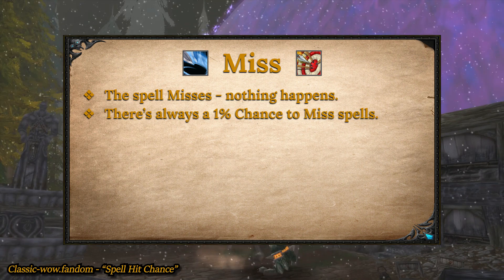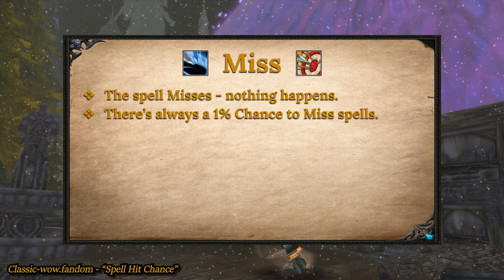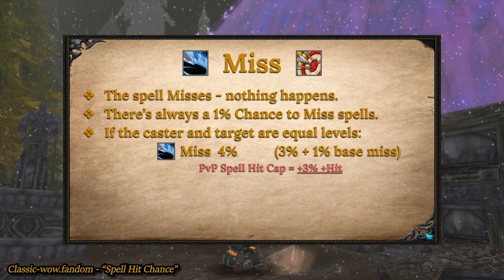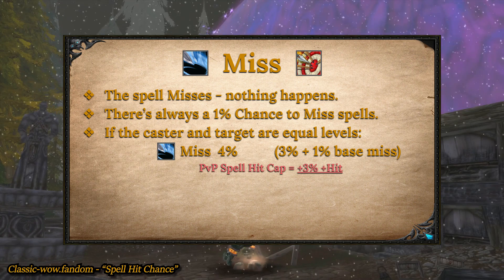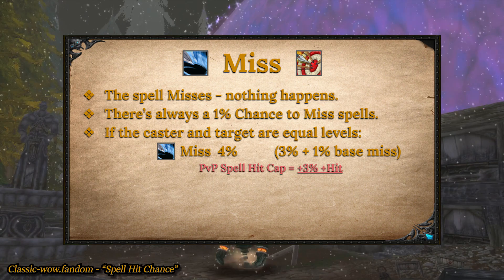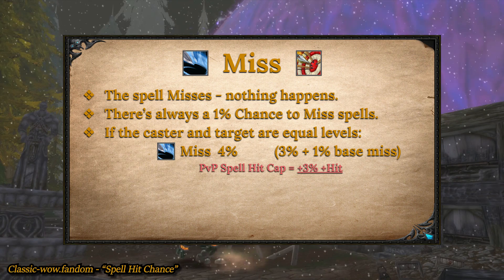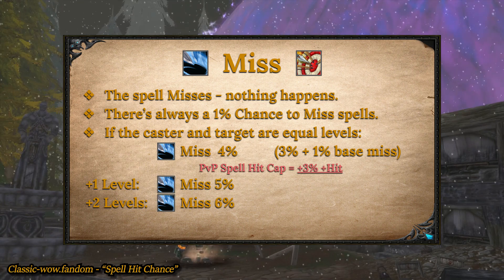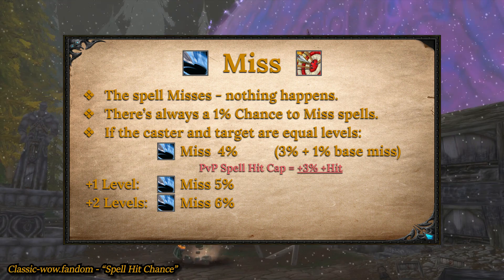First off, you will always have a 1% chance to miss your spells, and that cannot be negated. Secondly, if the target and the caster are of equal level, the chance to miss is 4%, so your PvP hit cap is 3%, putting your hit up to 99%, because again, there's always a 1% chance to miss. If the target is 1 level higher than the caster, the miss chance is 5%. 2 levels higher? 6%. 3 levels higher? Well, we know what that means — that's raid boss territory.